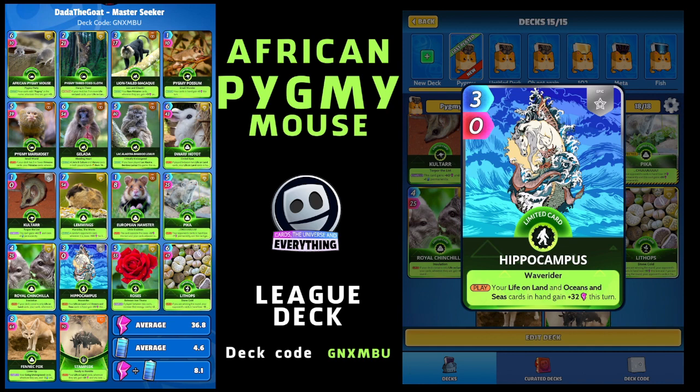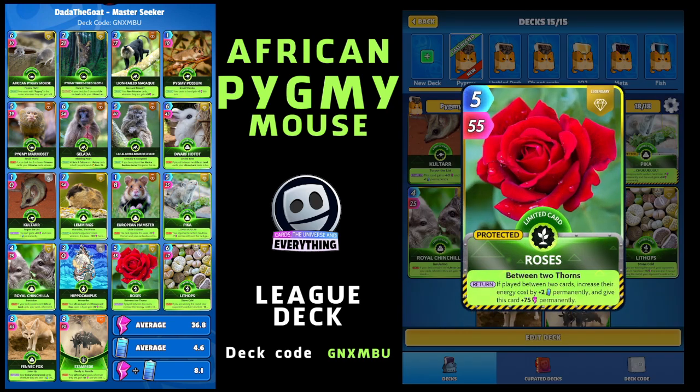A bit of a wild card - I've gone with Roses. On the return, if played between two cards, increase their energy cost by two permanently - which is absolutely awful for your opponents - however it gives this card 75 power permanently. So if you get it around a couple of times towards the end of the game, that is a super powerful card.